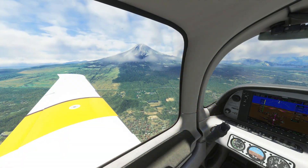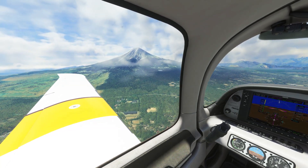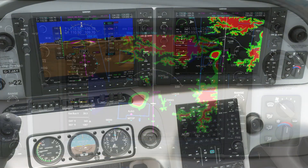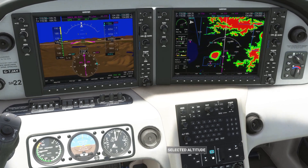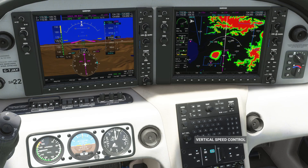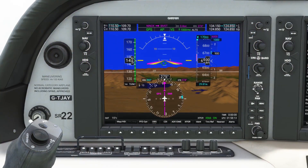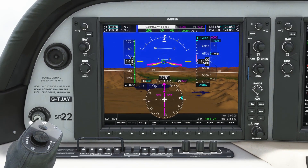It looks like the terrain ahead could cause us some problems, so we'll activate the relative terrain view on the MFD to check that out. The terrain displayed is red, which means it is above our current altitude. We need to increase our altitude until that terrain is displayed as yellow, green, or not displayed at all. We'll select an altitude of around 17,000 feet and put the aircraft into vertical speed mode at 1,000 feet per minute to climb and clear those mountains. We can also check the velocity vector on the PFD, which shows our trajectory will take us over the mountains.